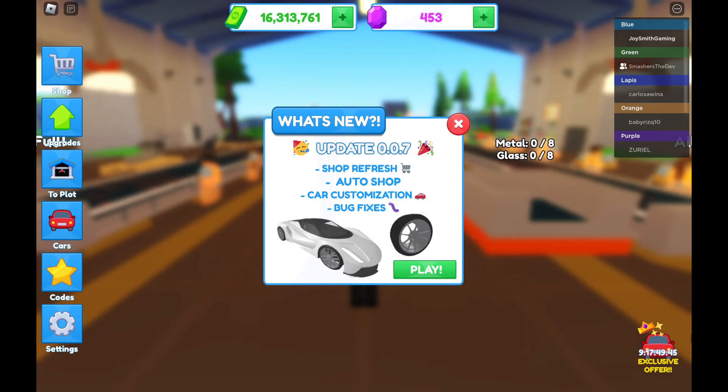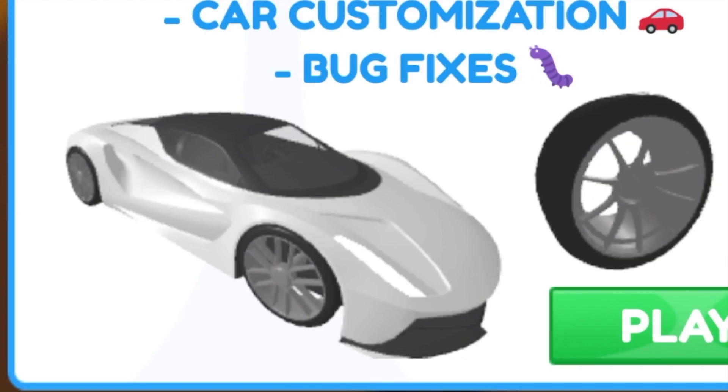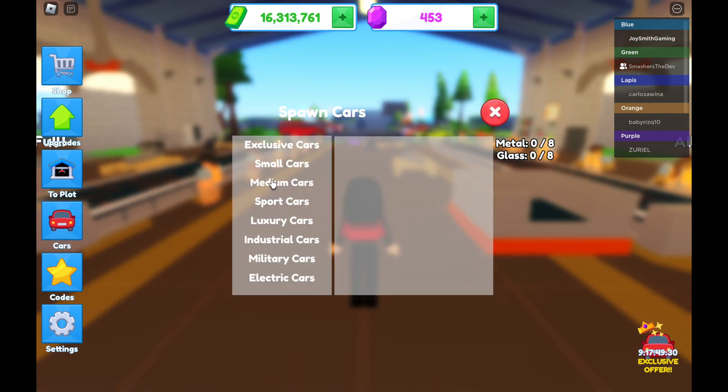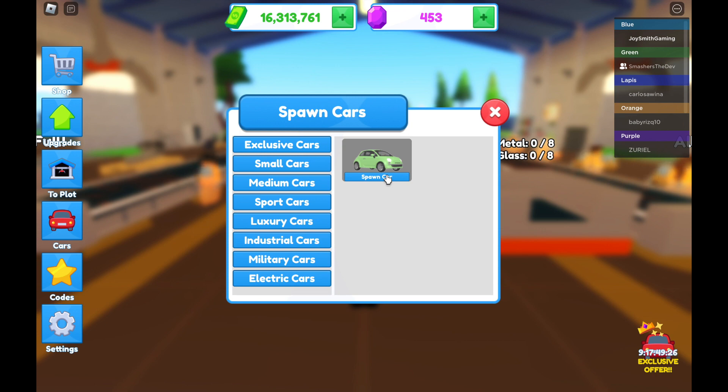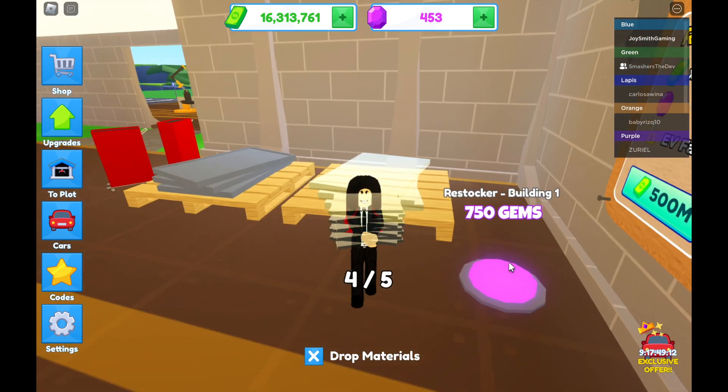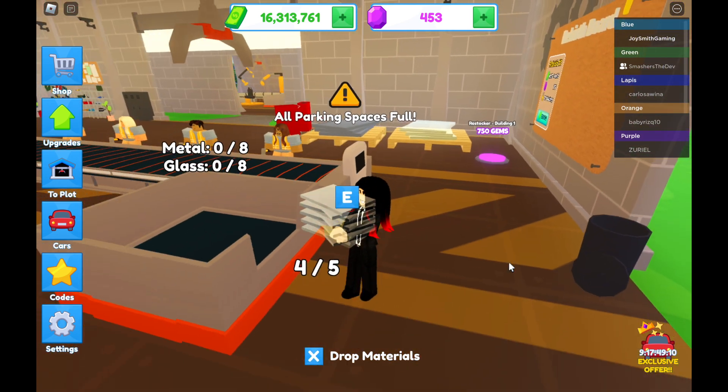The new update is customization. Look at this — new custom details have been added. You can put on rims or make a custom-made vehicle. I'm not sure what this customize looks like, so I'm going to find out. First I have to build more vehicles.